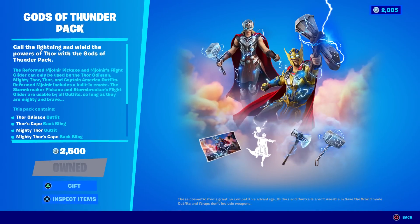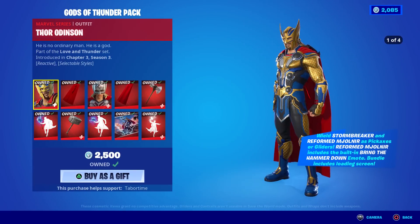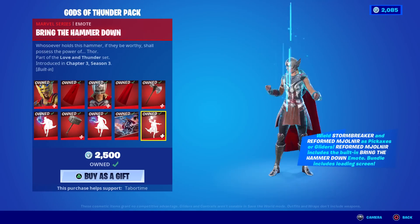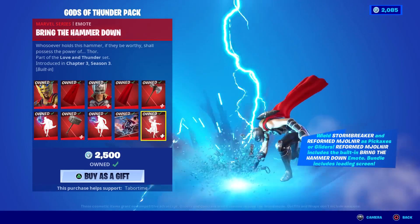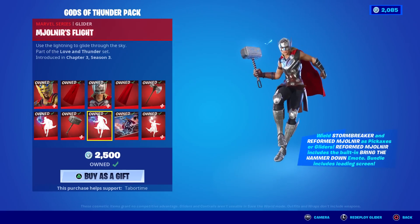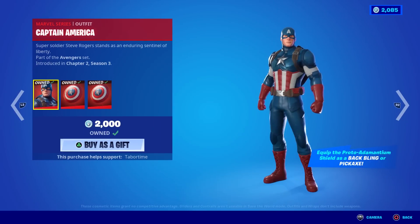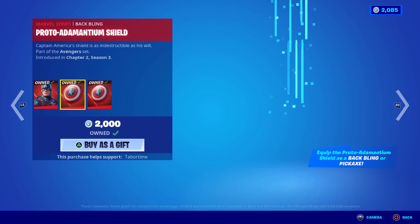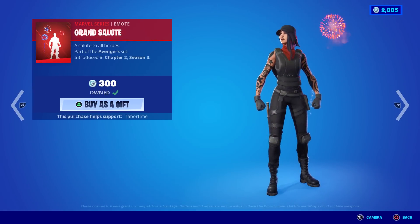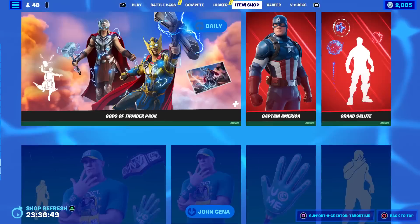The Gods of Thunder pack is back already — 2500 for this. Going to have to tally this item shop up and see how much it's all worth. You get Thor, Thor Odinson, Stormbreaker which everyone can use. Bring the Hammer Down emote is only for Mjolnir — only those that can equip that pickaxe. Captain America is here too — he can run all the pickaxes. Grand Salute emote goes great with him — Chapter 2 Season 3.